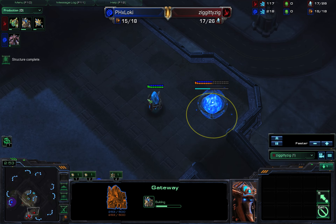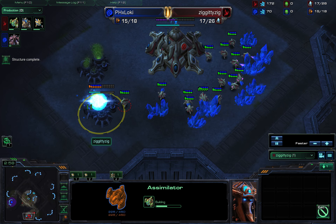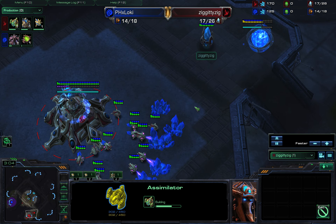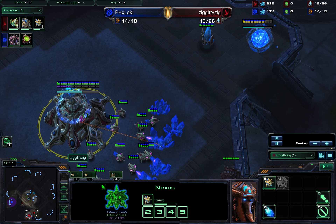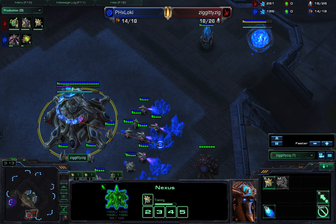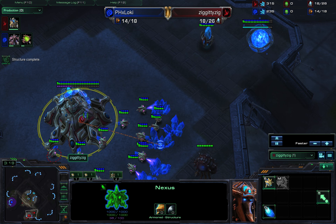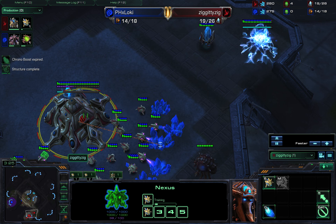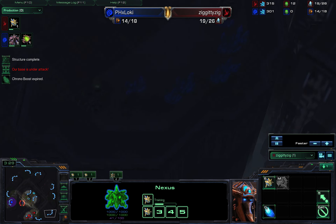So, the gateway is coming in down at the top of my ramp. Got my gas on the way. Let's see how the worker supply is going — it is kind of in my favor, so that's not bad. 17 to 14. I'm chrono-ing out another probe. It usually lasts about two and a half probes, not a full three. The problem is I forgot to make probes. I've got 300 minerals and I'm forgetting to make probes.